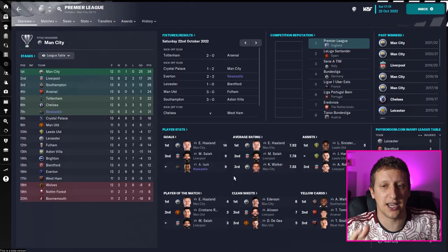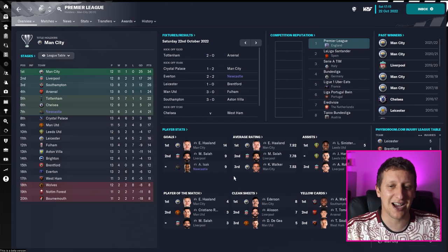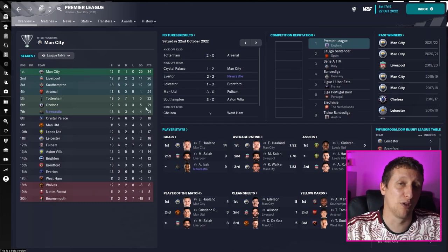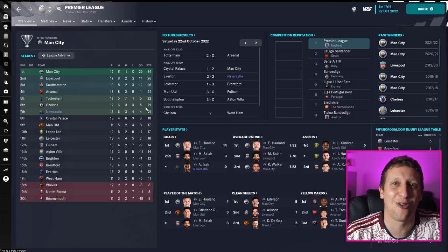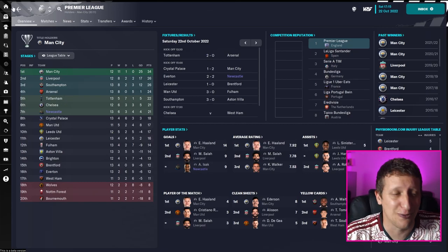Okay, so that's the tactic - player instructions, team instructions, opposition instructions. If you are a Patreon member you can get the download for free. Patreon links are down in the description. It's £3 a month and you get the opportunity to win shirts, free monthly giveaways on the channel, regens in my saves, and obviously the tactic files free as well.